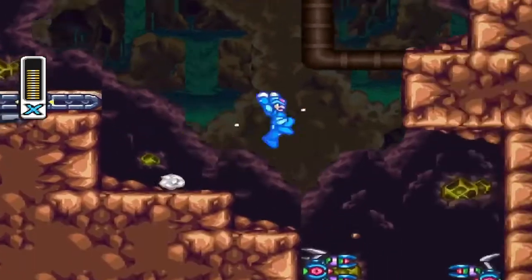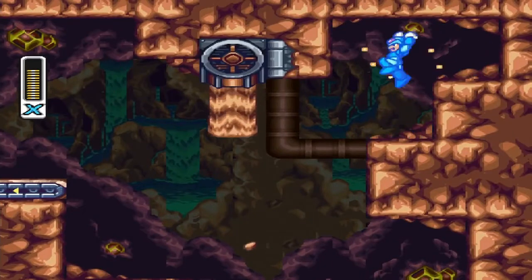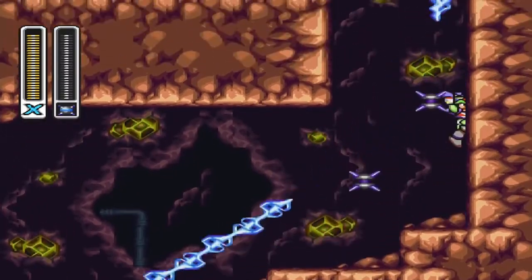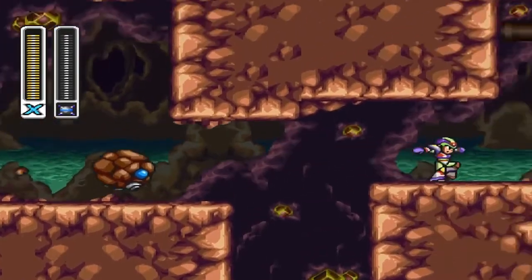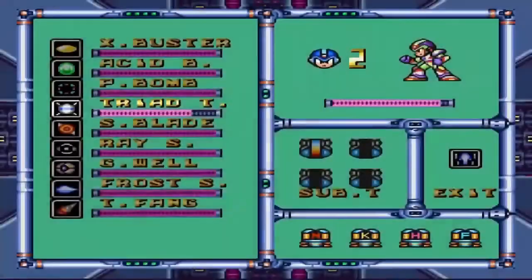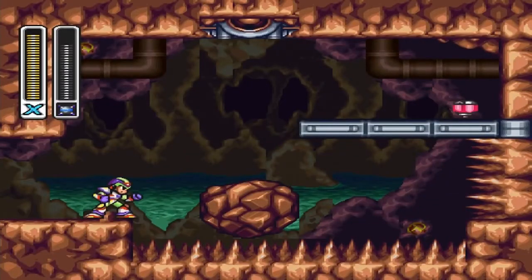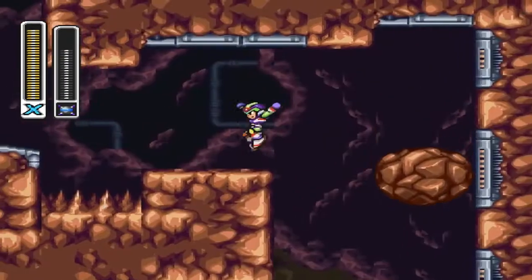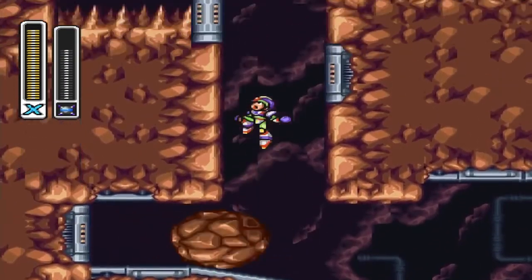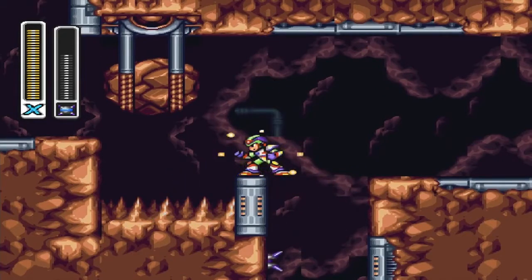In Mega Man X3, Tunnel Rhino's Stage — come over here and you'll get the e-tank. You're going to need Thunder Triad, so you'll have to defeat Bolt Catfish for this. Use a charge Thunder Triad and you'll be able to access that heart tank. Going a little further will also allow you to use another Thunder Triad to destroy this rock and earn yourself another armor upgrade.